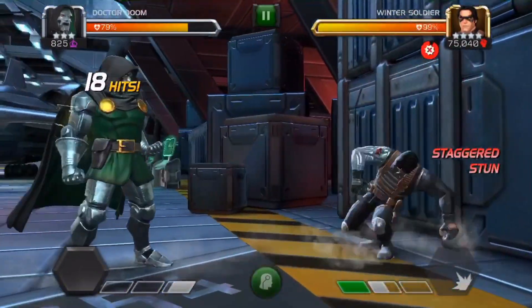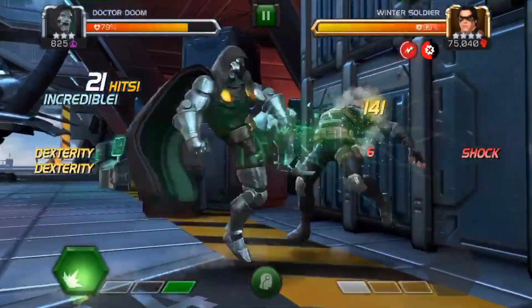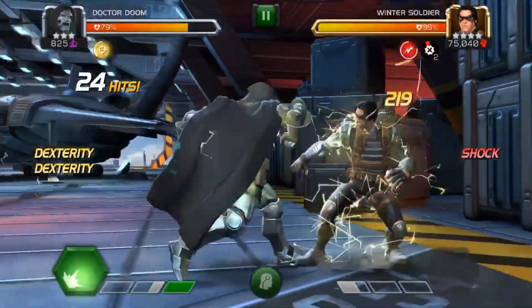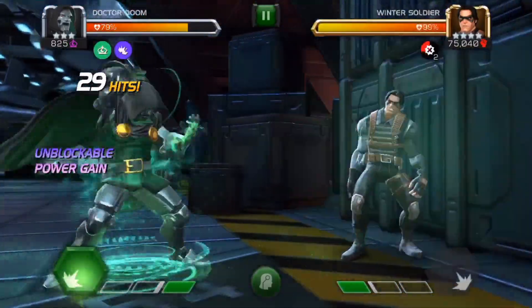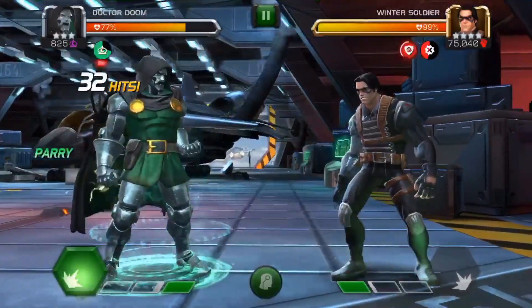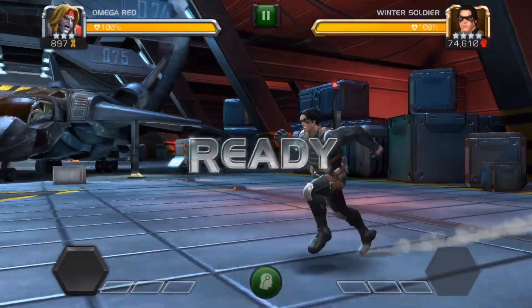Dr. Doom doesn't really rely on his heavies for the damage output, but this guy's an absolute beast when you get the SP3. However, if he places a shock on his opponent, he has the ability just like Wasp where he doesn't even have to parry the heavy — he can just heavy because there's a passive stun which gets placed on the opponent. Meaning that he can just heavy attack these intercepts at any point and gain a bunch of power.